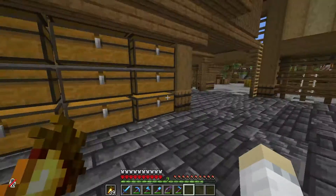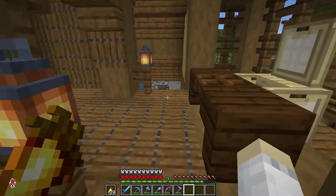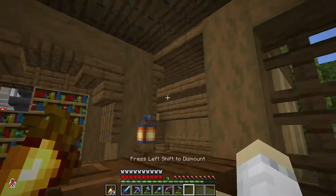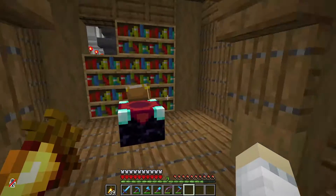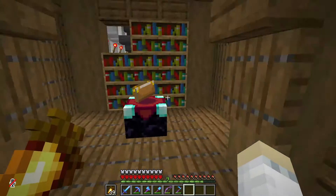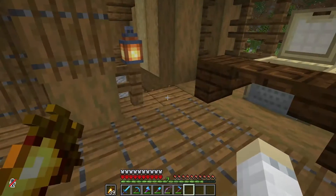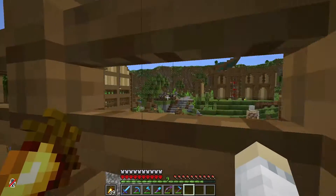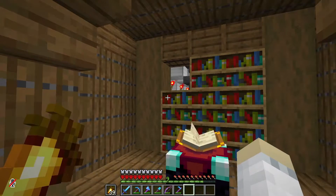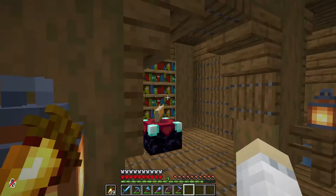Then up here we actually have a lovely office where I can sit and just do my thing. And then here we have my enchanting room. I moved it from that building to here now. I don't have enough bookshelves yet, but I've been farming up cows, as you can see over there, while I was building it. So we will probably have enough now, hopefully. Let's actually go and kill them all.